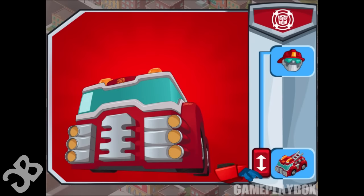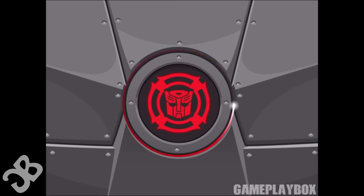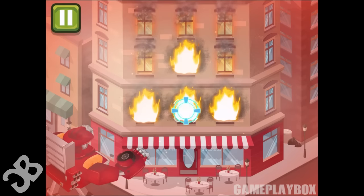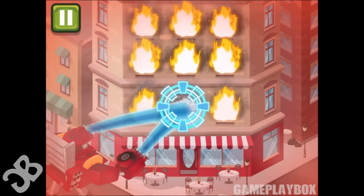Slide the button up to change form! Go! Heatwave! Lava flooded the basement of the restaurant! Quick, we need to put out all the fires! Hold your spray over the fires to put them out!